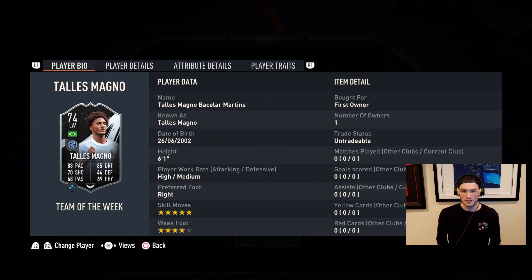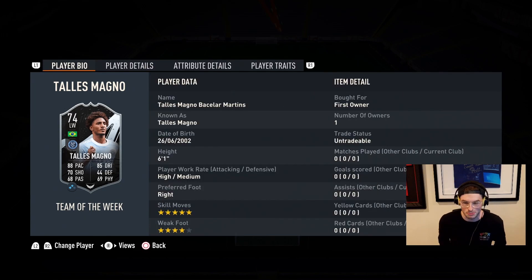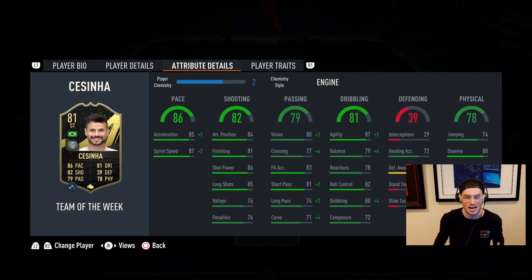The only problem is I'm in Division 4, which is a very sweaty division right now in North America. The top divisions are basically Division 3 and 4 — there's not even many people in D1 or D2 yet. We're going to give him the Hawk chem style. He's got high/medium work rates, and to do your silver star it's win 3 games and assist 8 times — super easy. We also picked up Team of the Week Sesinha, who's got five-star skills and five-star weak foot.